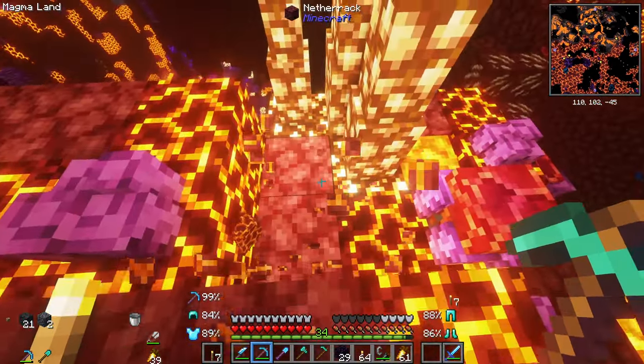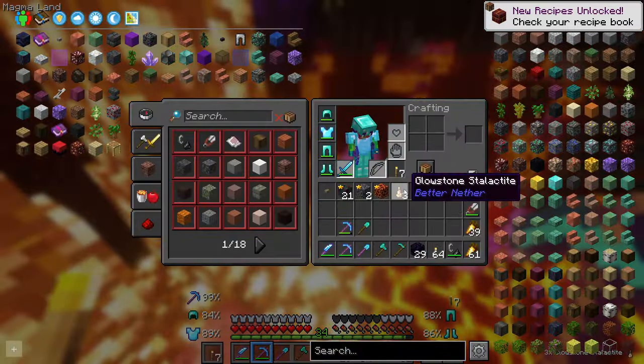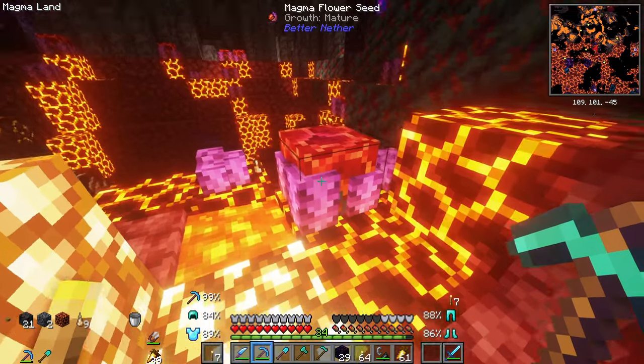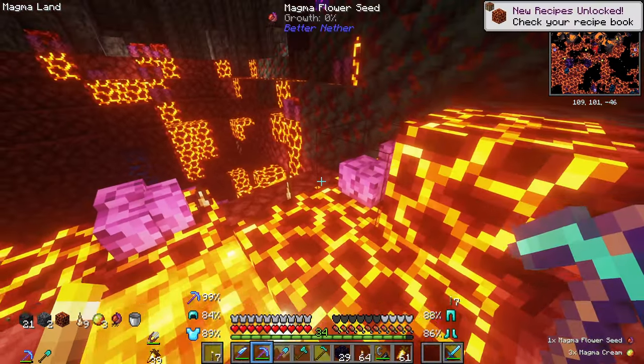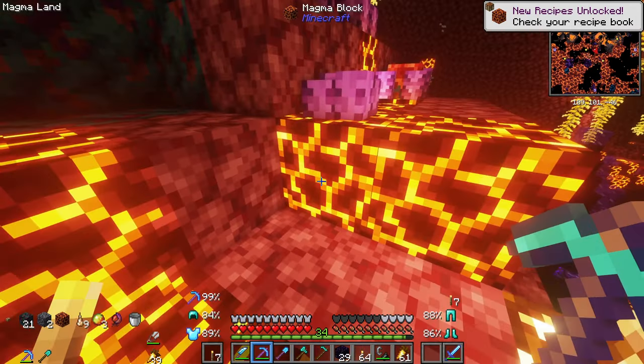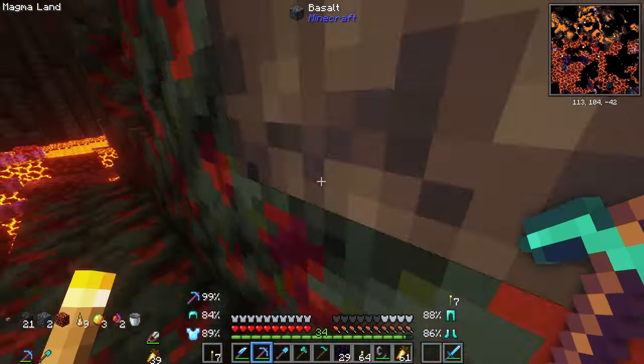I am gonna hop down here and get that magma block out of the way. Whoa, I'm so sorry. What was that? A glowstone stalactite? Are you serious? That is so cool. This is a magma flower seed. That's nuts - it gives you magma flower seed and magma cream. That's awesome. I got some exploring to do.